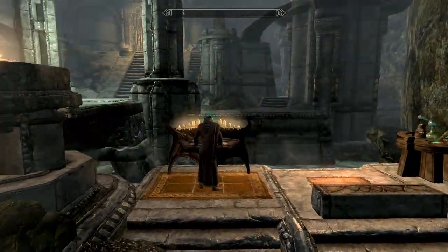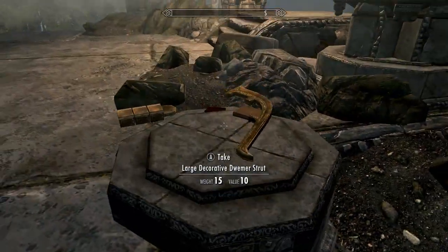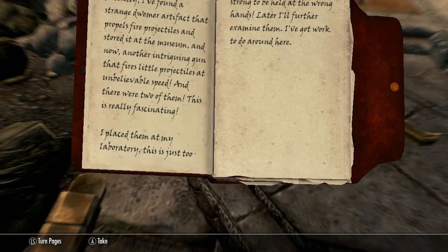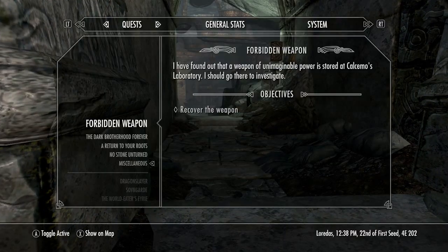It said it was near him in the mod description, so that's good enough, but some people are very vague with their stuff. It says recently I found something that propels projectiles — basically a gun. We'll take this and start the quest. We have started the quest: Forbidden Weapon.